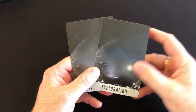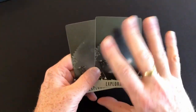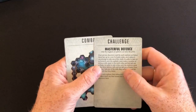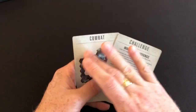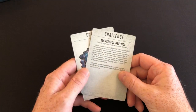So normally in a game of Blackstone Fortress you have explorations that involve these cards. These are core set cards, so don't worry about me spoiling any contents of the expansions. The exploration cards fall into two main categories: they have combats and they have challenges, and you randomize a selection of these and flip them over one at a time to resolve them.